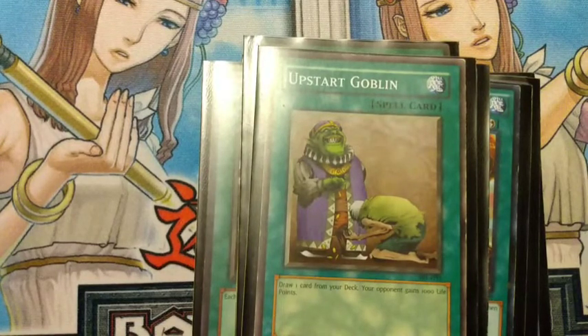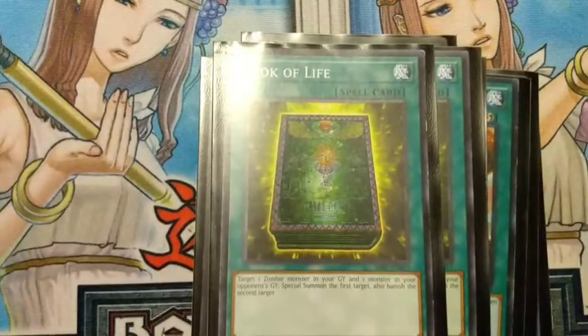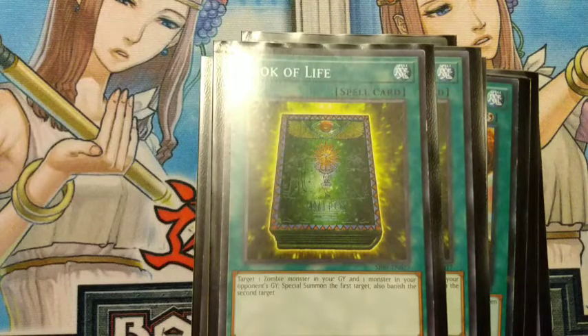We run one Upstart Goblin because this deck has some consistency problems so we need to get into our cards as fast as possible — one extra card for a 39-card deck is always good. Then we run two Book of Life, which targets a zombie monster in the grave, special summons it back, and banishes a card from their graveyard. Normally Book of Life wouldn't be active on turn one, but because we run so many draw and discard cards the opponent is likely discarding monsters, so you can actually extend on your first turn.